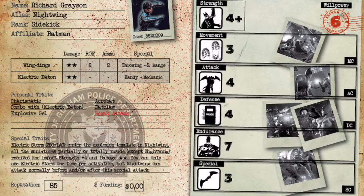His next personal trait is Combo with Electric Baton. Combo means that for every two attacks you spend from his four attack tokens, you get an extra one — so four tokens turn into six tokens. This guy can lay down the hurt when he attacks somebody in close combat, especially since the batons are handy so you get to re-roll to hit, and they're mechanic so they damage on a 3+.